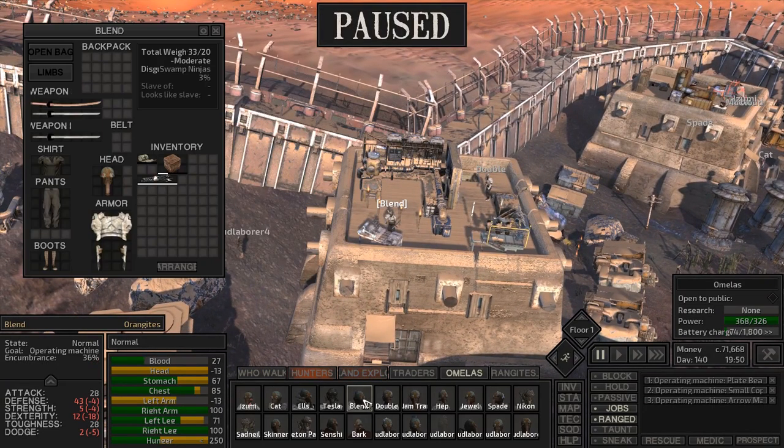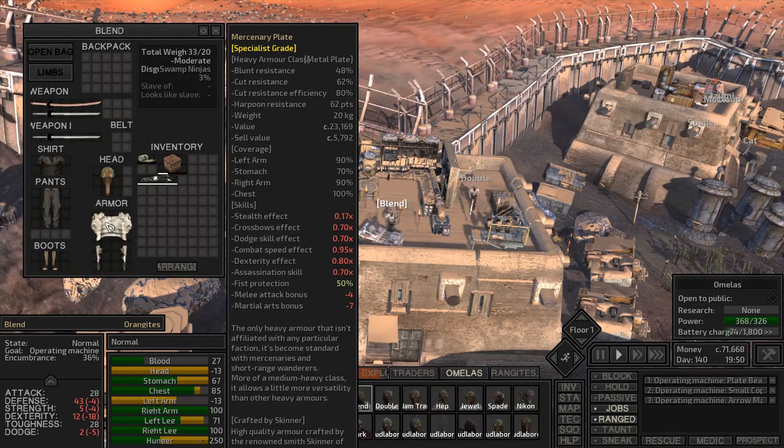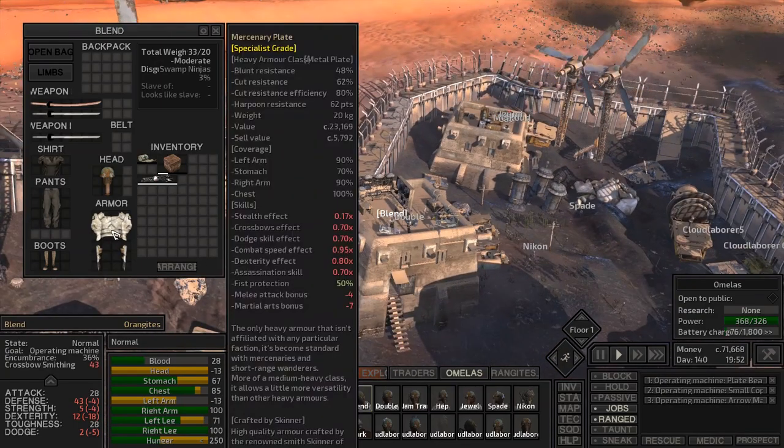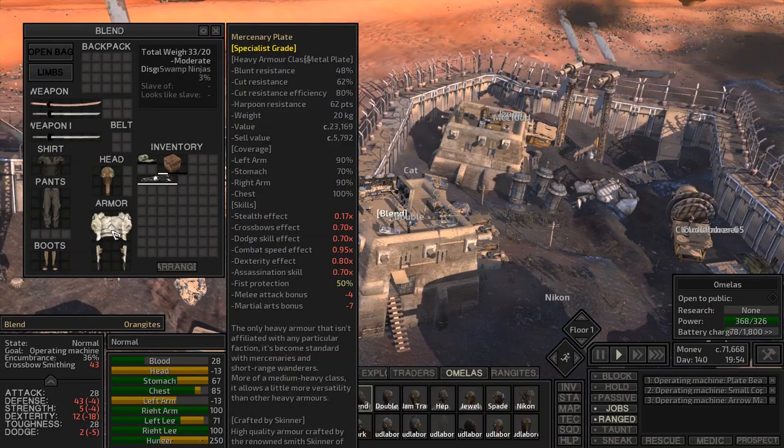We were looking at coverage and how that works. This item has a 90% chance to block attacks on the left arm, 70% to block attacks on the stomach, 90% on the right arm, and 100% chance to block chest attacks. The mercenary plate is probably one of my favorite chest armors because it gives good coverage to both the stomach and chest. I don't worry as much about the arms since those can be replaced with prosthetics.